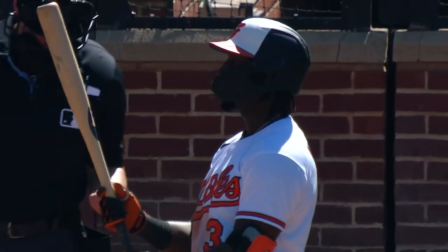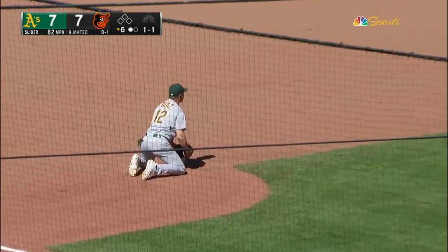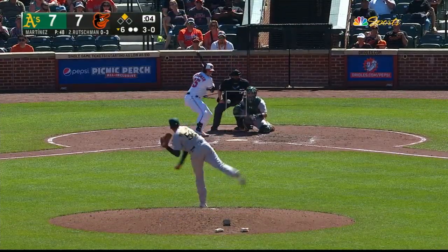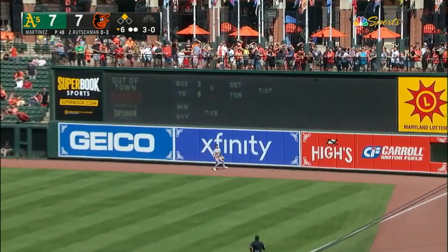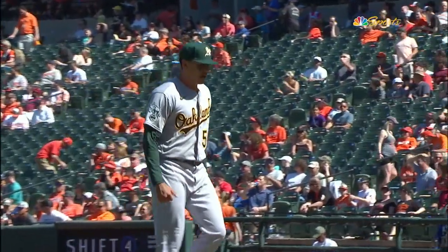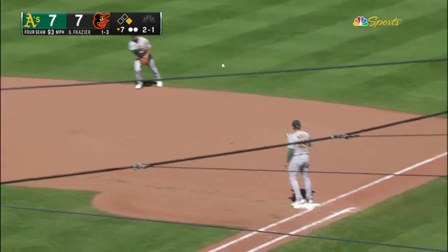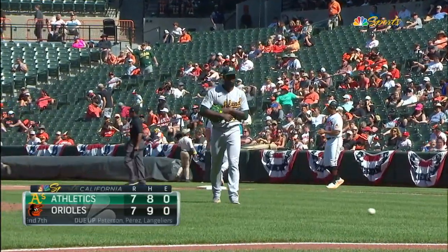Jorge Mateo checks in against Martinez, who's retired 9 straight. Diving play by Diaz at third — oh, he was playing in, so you really don't have time to do anything except just dive. Here is Rutschman switching, batting left. High fly ball to right, Laureano's back, near the wall and he's got it. Martinez pumps his fist, heads off — doing a terrific job out of the A's bullpen. Adam Frazier stands in, he's one for three today. On the ground where Peterson scoops it up — the two-out single does no damage. And we're going to the eighth inning, still tied at seven.